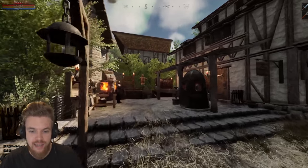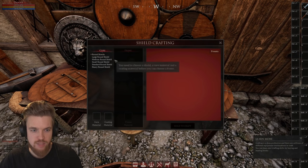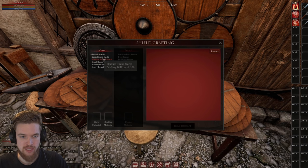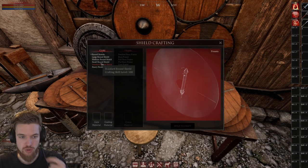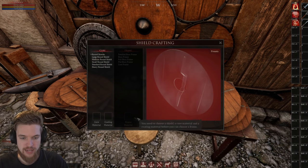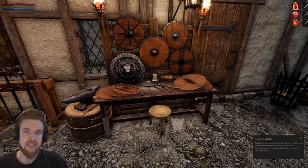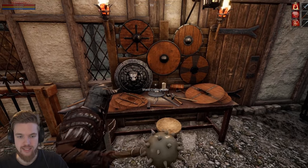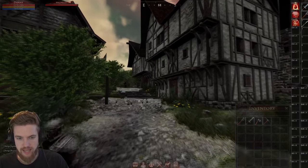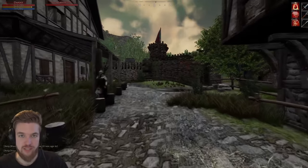Let's look at shield crafting specifically. With shield crafting and the round shield recipe unlocked, I can put a core material, coating material, and frame material — for example making an iron-banded shield. To craft one we need wood and extracted metal, so I've bought an axe and a pickaxe and we're going outside to grab those materials.